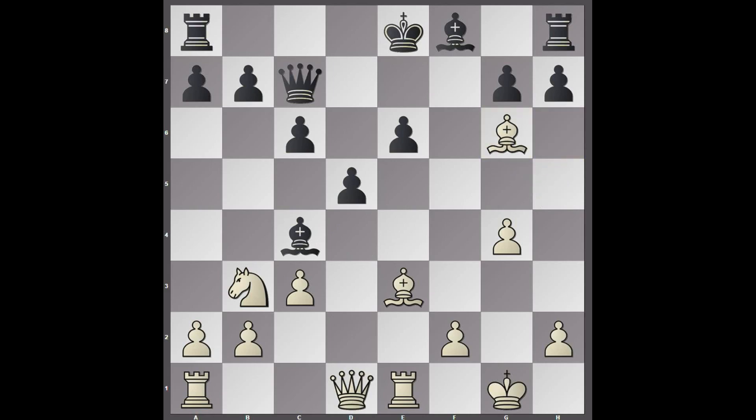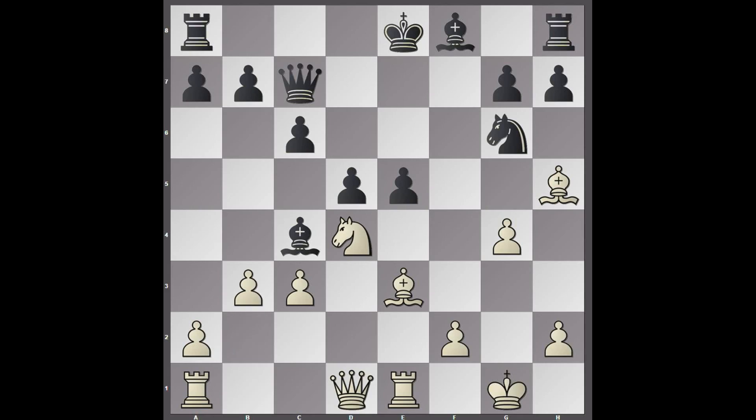Bishop takes g6 looks like quite a good move, but after hxg6, the structure has been fractured, but the h-file's opened, and there are actually huge threats here. This is very good indeed for black. So, knight d4, e5. And it looks like it's attacking the knight on d4, but just b3 by AlphaZero. So if exd4, bishop f4 - we've got a discovered check, and white would win the queen.